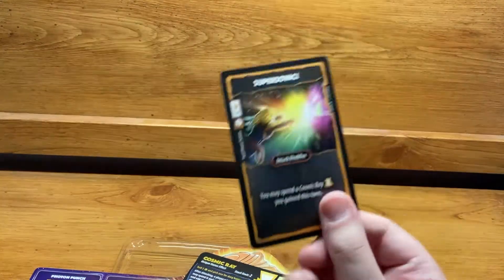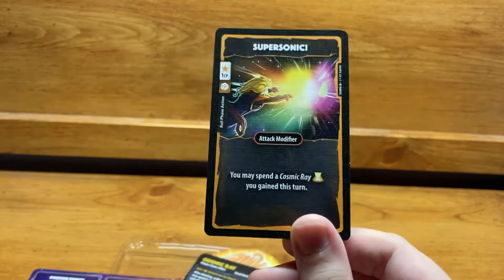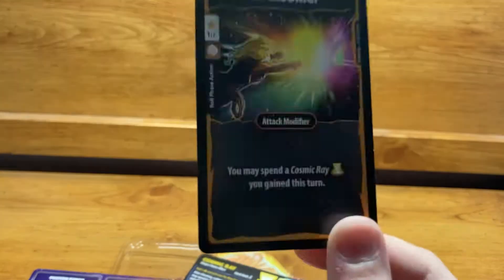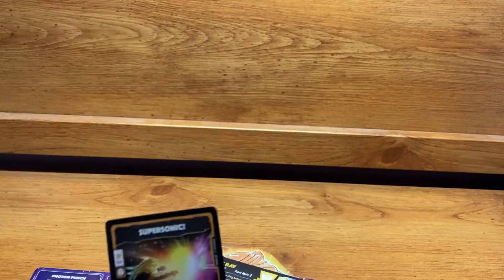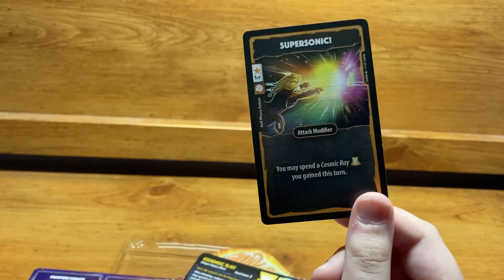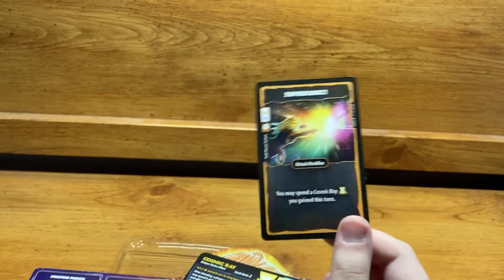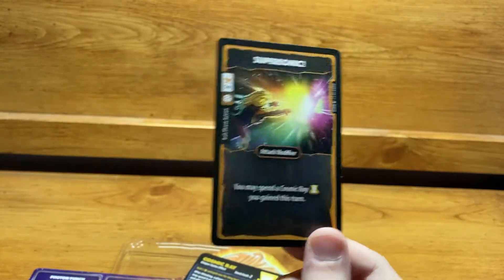Supersonic is a way to get around the Cosmic Ray restrictions — it's a 1 CP Roll Phase card. You may spend a Cosmic Ray you gain this turn as an attack modifier. So if you did an attack and gained Cosmic Ray from a card or the board, you spend Supersonic and get to use your Cosmic Ray immediately. This is especially useful since you get Cosmic Ray often, and with a stack limit of only two and a once-per-turn restriction, you can end up losing Cosmic Rays you can't use.